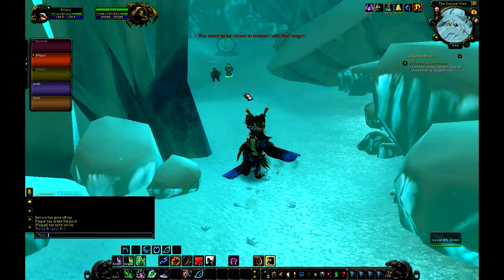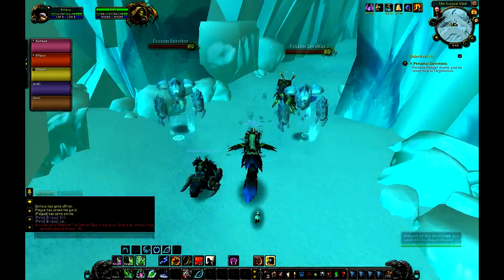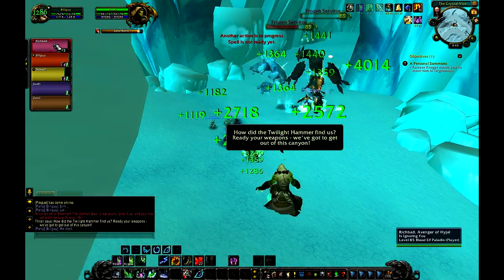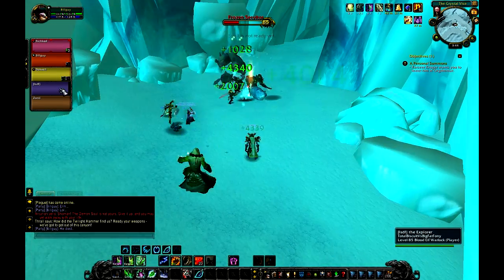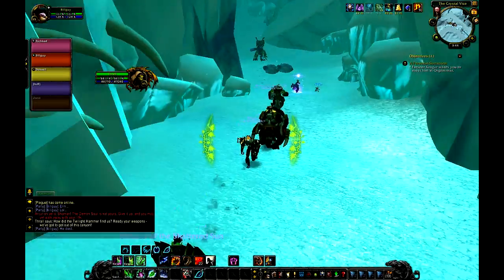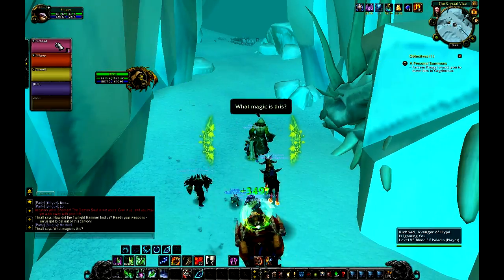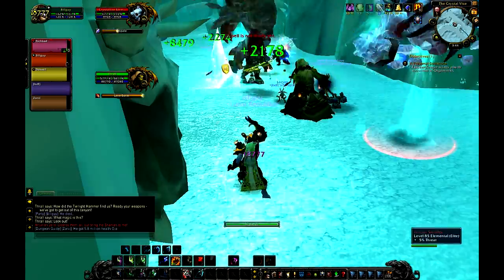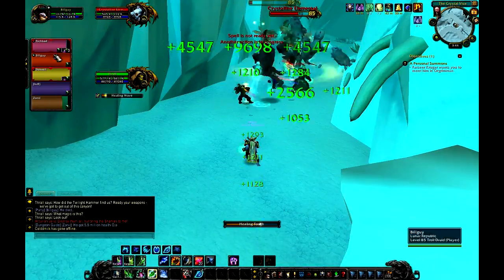Okay guys, I'm back. Now we're in the dungeon — the Hour of Twilight — and it's pretty simple in the beginning. It is incredibly easy. It's just simple trash pulls. Thrall is there; he helps heal himself and DPS. He's got about 5 million health, so it's not like you really have to watch him.